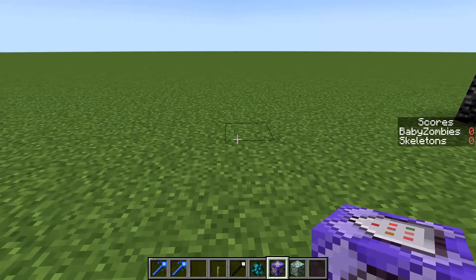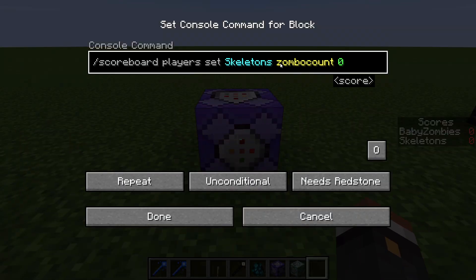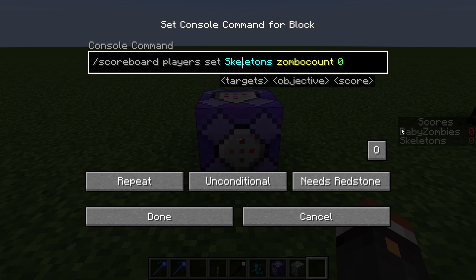Then take a repeating command block and set it down on the ground, and paste in the first command from the description. Replace 'zombo count' with the name of your objective. This command is essentially the label for the score — it constantly resets the skeleton score in zombo count to zero so that it won't keep growing out of control.